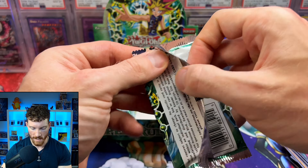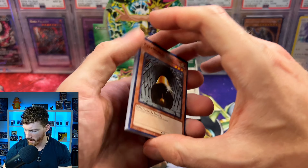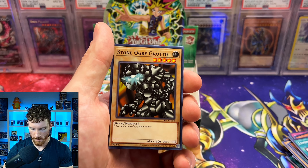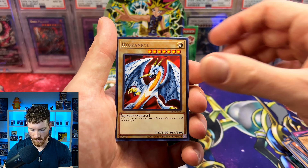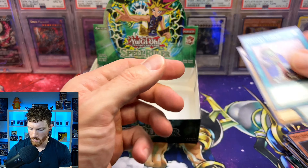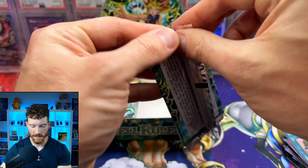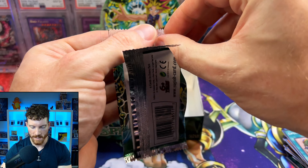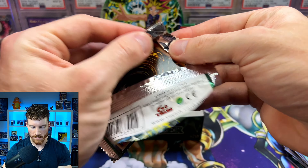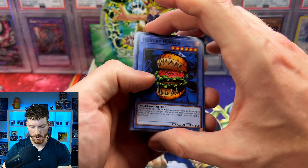We're on to our last pack on this side of the box. I don't think it really matters which side — it's kind of just random. Maybe you do get... I think we pulled the Thousand Dragon on the right side of the booster box, and the Gaia as well on the right side. Wall Shadow and the Upstart Goblin. Let me know guys — have you had some weird stuff happen with your booster boxes? Is it guaranteed you get one Ultra per each side and your Secret on the right side? I wonder if that'll be the case for all booster boxes or if we're just having a strange occurrence.